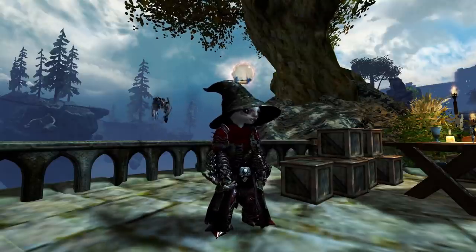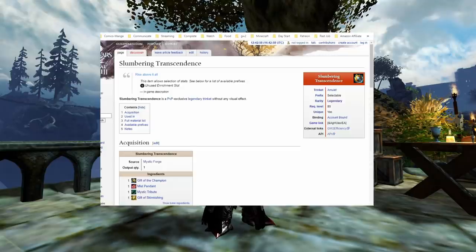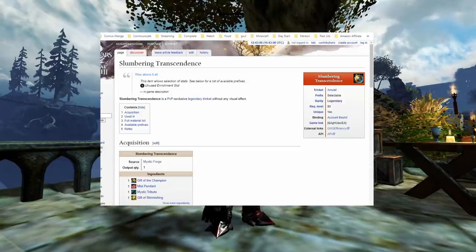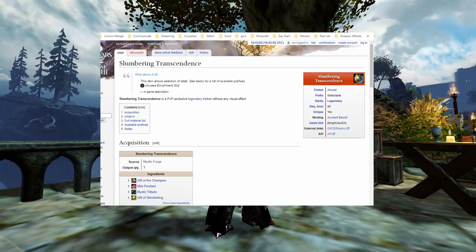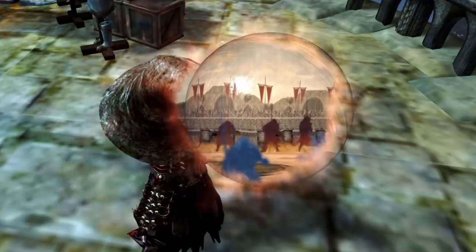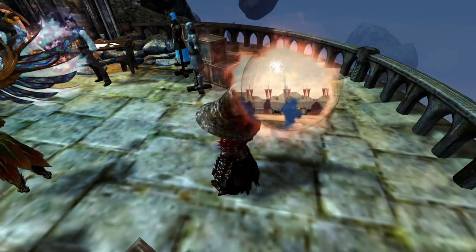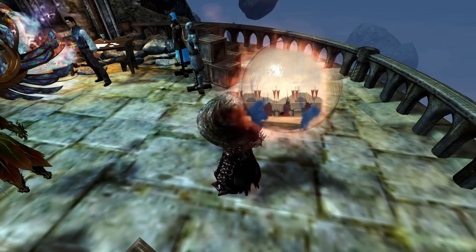Transcendence has two forms. Slumbering Transcendence, which does not have the floating ball above your head but still has the legendary stats and all the other benefits of being a legendary. And its second form, Transcendence, which has the floating orb above you showing a window into the Eternal Colosseum. If you choose to upgrade it to its second form with the cosmetic, you cannot undo it, so be warned.